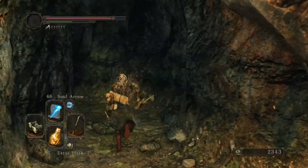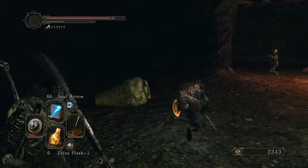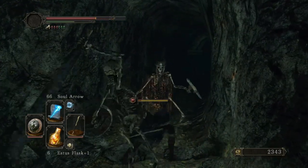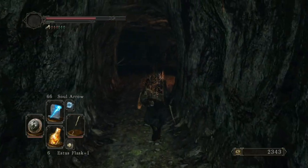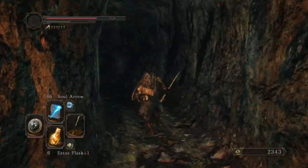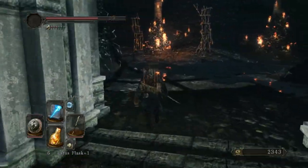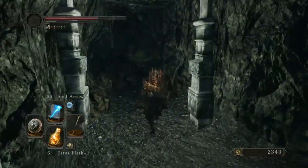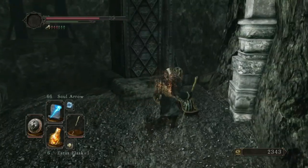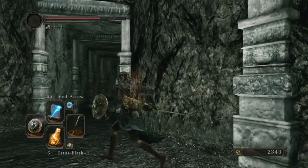We just have to run back through here. Don't you block my way. Oh my god — this is like I got stuck to him like a magnet. Head in this way. Then we'll go across the bridge. There's still some more things I need to go around and collect in this area.